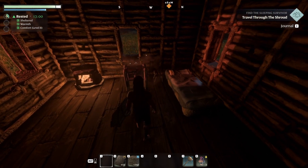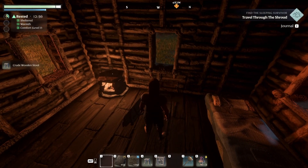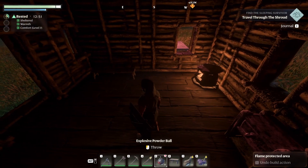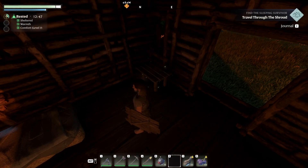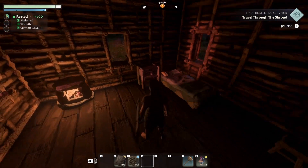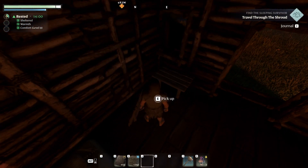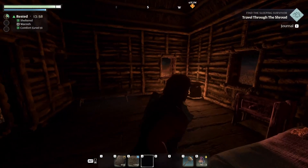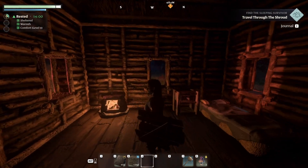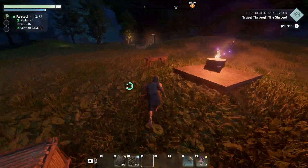My bad — that's the nightstand, so we'll pick up the seat. We'll pick up the nightstand and place it next to the bed. Then grab the small table and place it next to this window, and put the seat right there. Now you can see that the comfort level is now Level 9. The higher the level, the better it is. We're basically in a comfort area — I don't know what the max comfort level is but I'm looking forward to finding out.